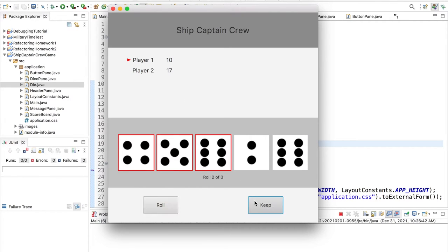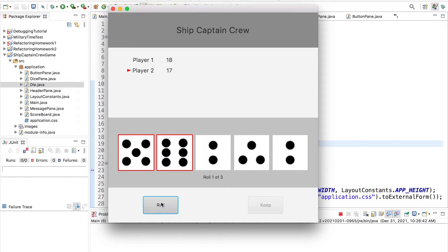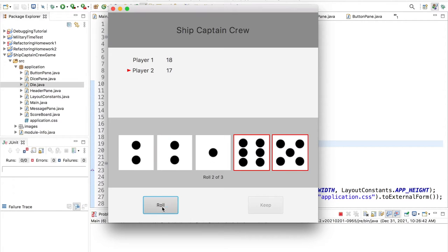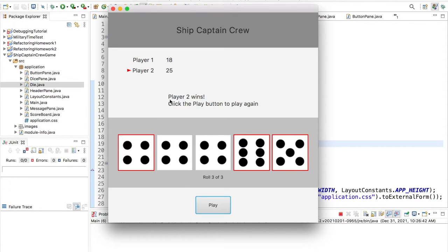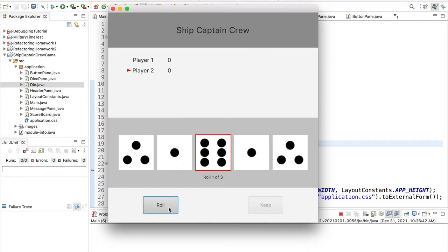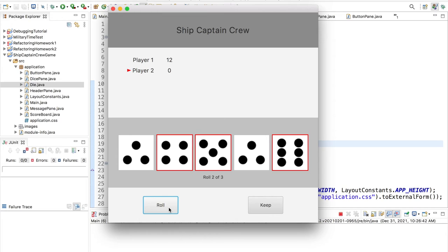Continuing through the game: player 2 wins by getting another 8 points, bringing their total to 25. Now we can replay the game and it resets everything back to normal. So that's how we play and how this game is constructed. Without any further ado, let's get into how to create Ship Captain Crew using JavaFX.